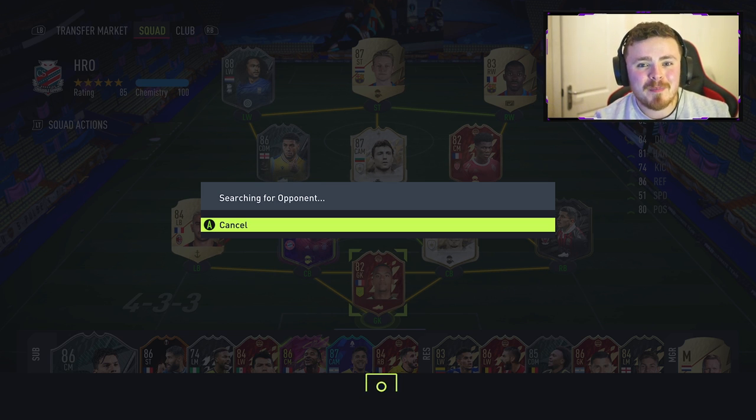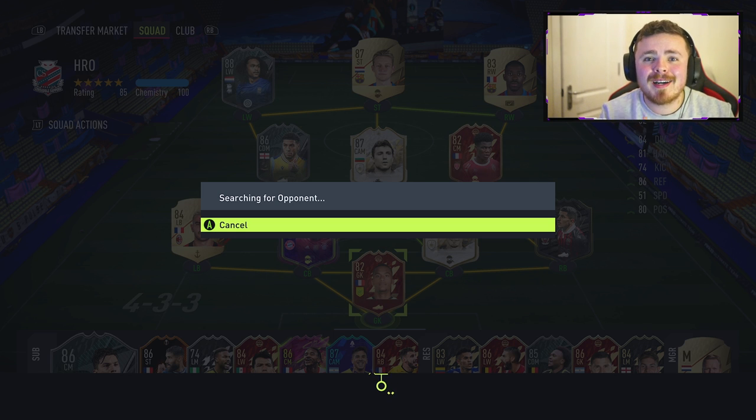What are your honest impressions of the Black Friday promo so far? It's not even 6pm yet and we've had some flash SBCs and a whole promo team — Signature Signings with some crazy looking cards. I've tried out Marcus Edwards already, that review is on my channel. There's the likes of Jimenez, Kramerich, Atal, Renate, Sanchez, Ben Yedda, KDB — some decent looking boys. I'll definitely try out a few more. Let me know if there's anyone you want me to try first.